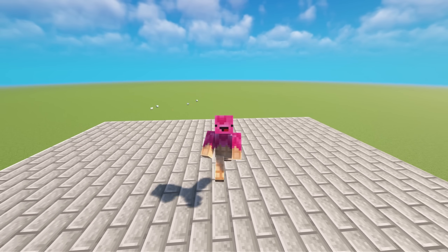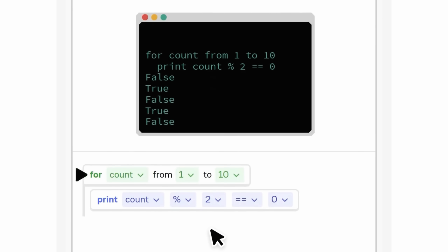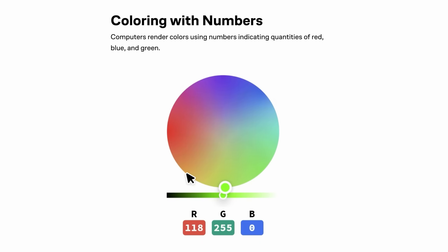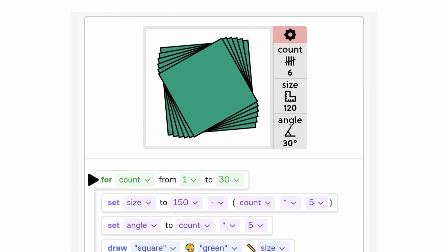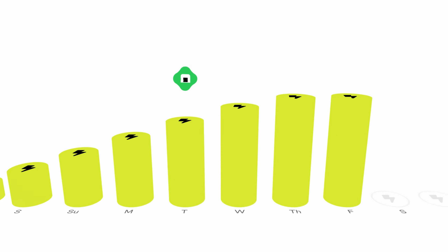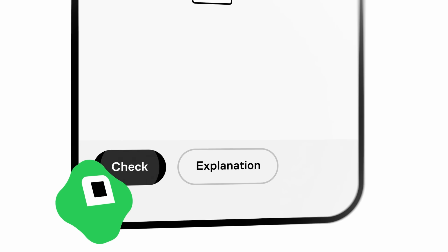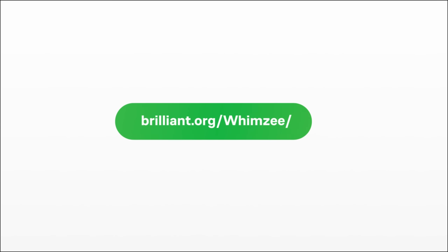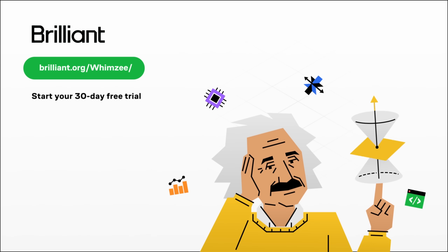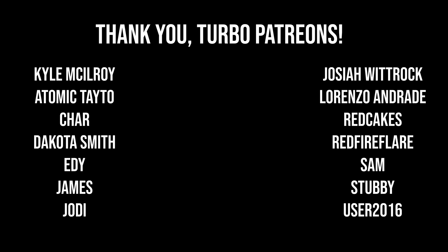I had to learn a ton of new things to make this video, and in my opinion the best place to learn a new skill is on Brilliant, today's video sponsor. Brilliant's courses make complex topics like coding fun and approachable — I wish I had Brilliant when I was first learning how to code. There are courses in math, physics, data analysis, and so much more. Whether you're wanting to learn something completely new or sharpen an existing skill, Brilliant has a course for you. My favorite part is that it turns learning into a habit, giving you bite-sized lessons you can do even if you only have a few minutes. To try everything Brilliant has to offer free for 30 days, visit brilliant.org/whimsy or click the link in the description — you'll also get 20% off an annual premium subscription. Huge thank you to my Patreon supporters — without you guys, these videos wouldn't be possible.